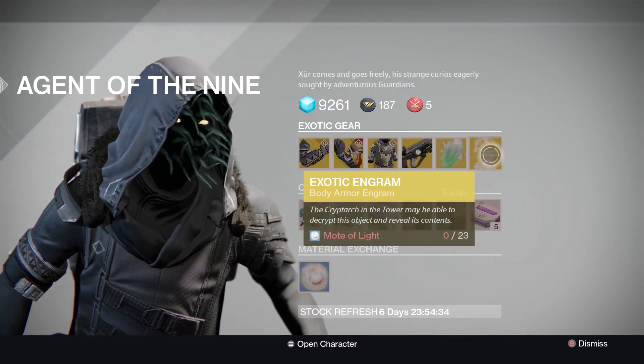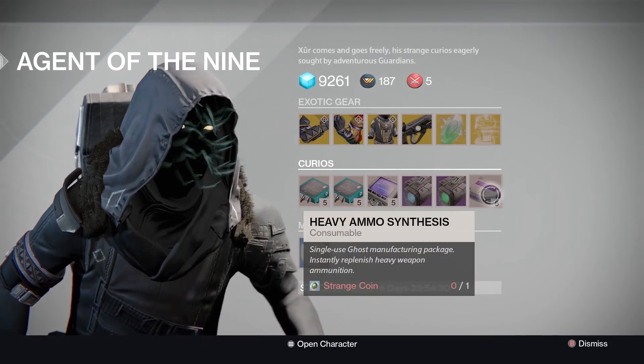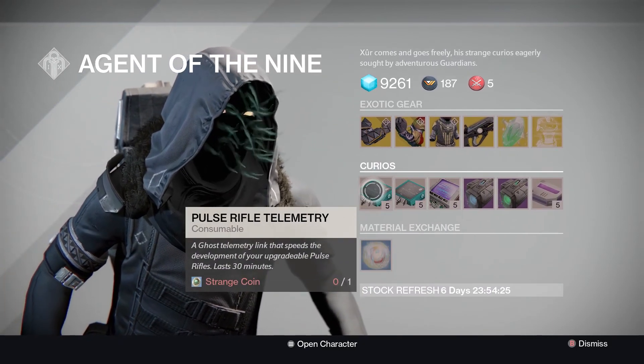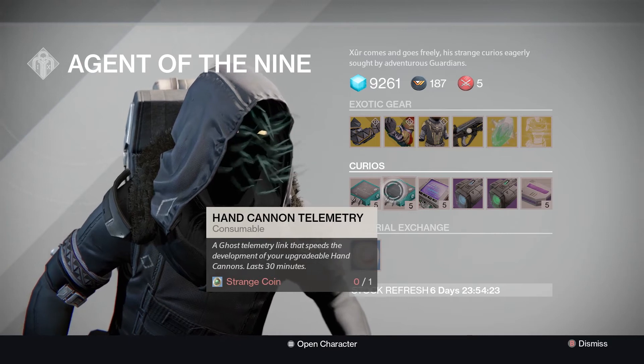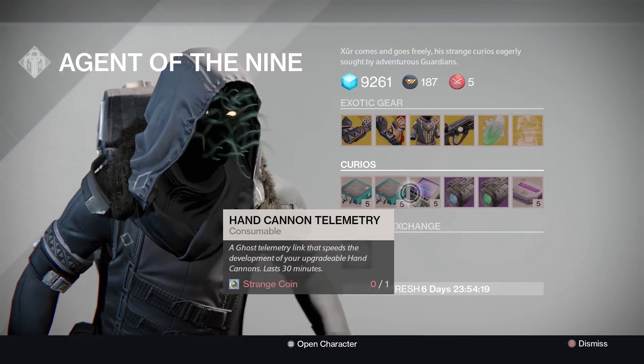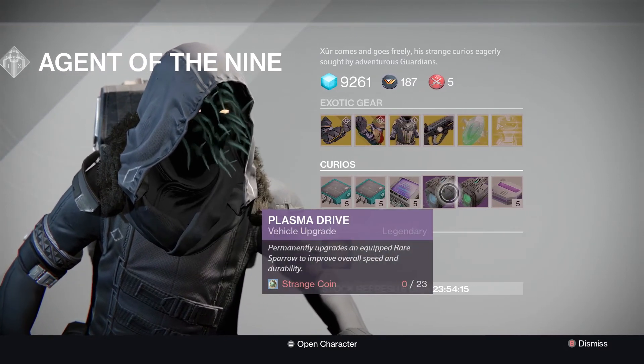Exotic shard and also exotic engram. He is also selling heavy ammo synthesis, pulse rifle telemetry, hand cannon telemetry, and machine gun telemetry. So if you guys need to upgrade your machine guns, hand cannons, or pulse rifle, he's got those.